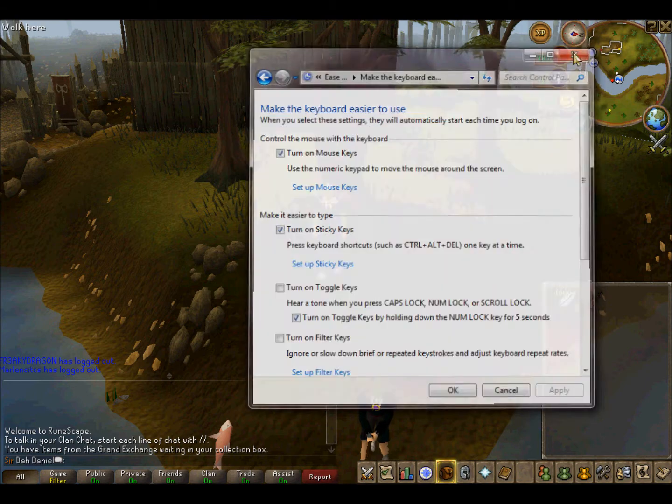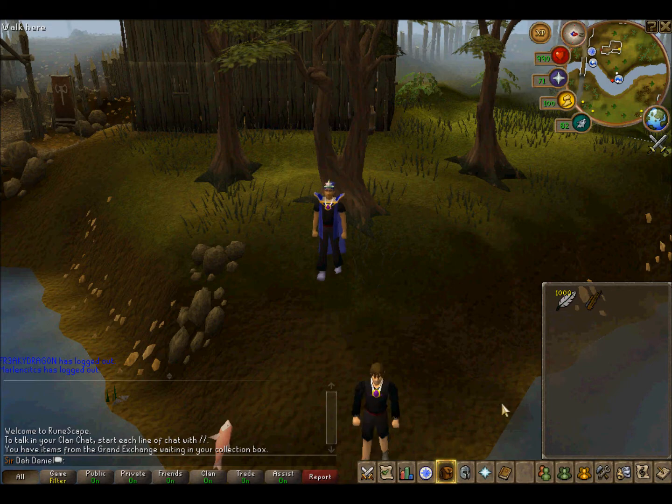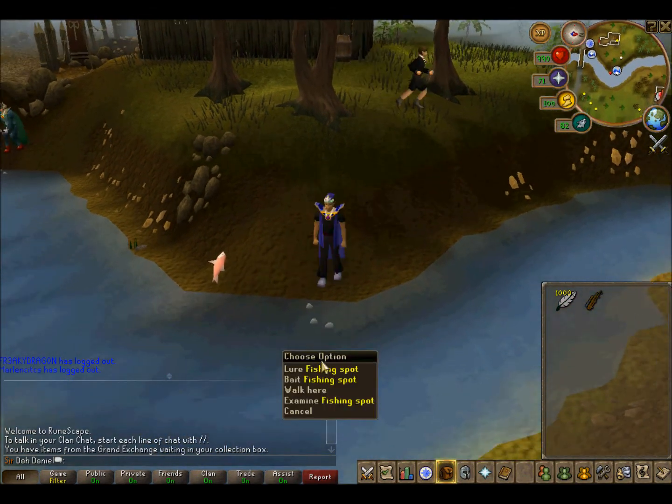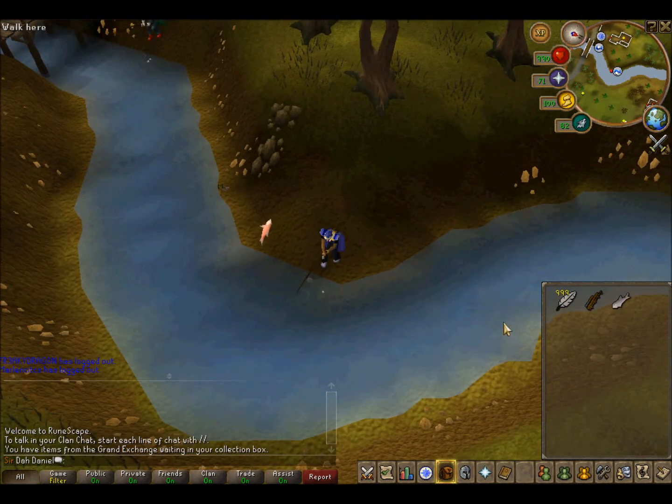When I first got into using mouse keys I was honestly really confused on how to use them. To activate mouse keys, you click Control twice. Once you click Control twice I'm going to fish a little bit so I can show you, and I'll be explaining it while I'm fishing.